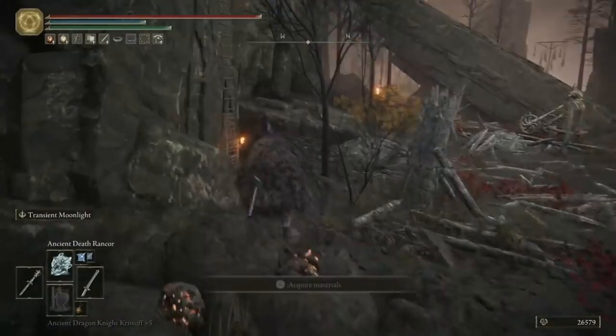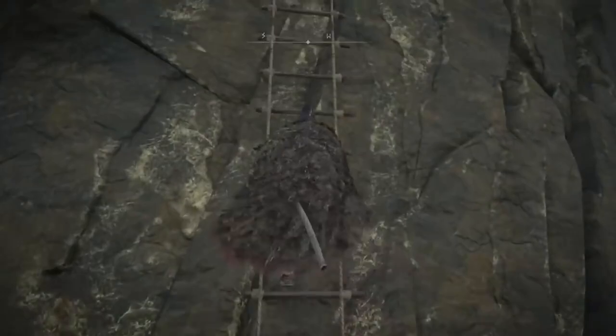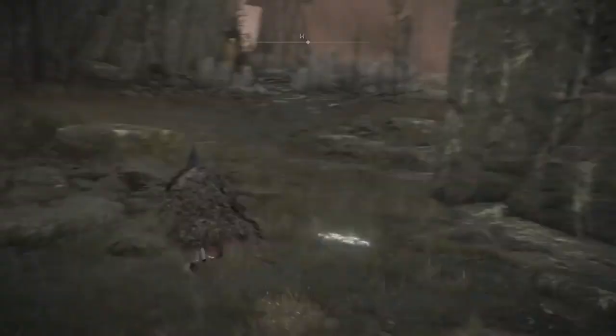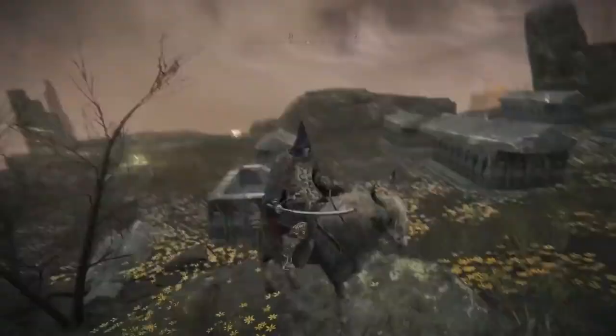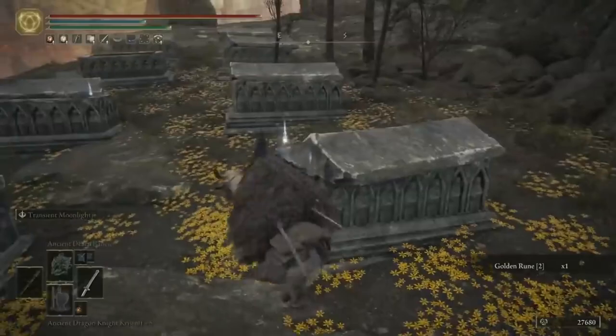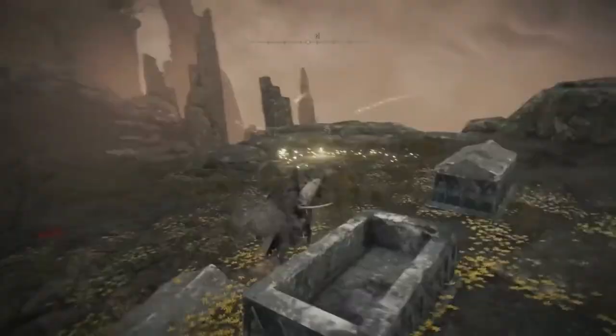Now that you've grabbed the items from this area, start heading back the way we came, run past all the Abductor Virgins, and you can sneak up to this ladder here and just beeline it for the top of the cliff. Once you get to the top of the ladder, turn left and you'll see a load of golden runes on these tombs here. There'll be a Sombra Smithing Stone 6 on the corpse in this chair right on the edge of the cliff, and then you can also activate this Site of Grace. We'll rest here and I'll meet you for the next tip.